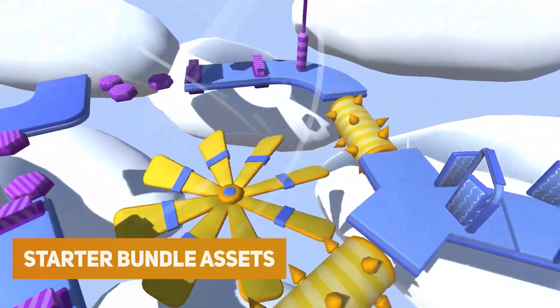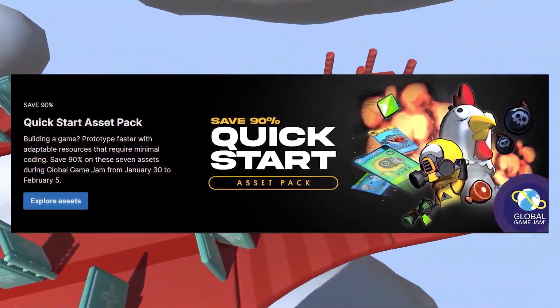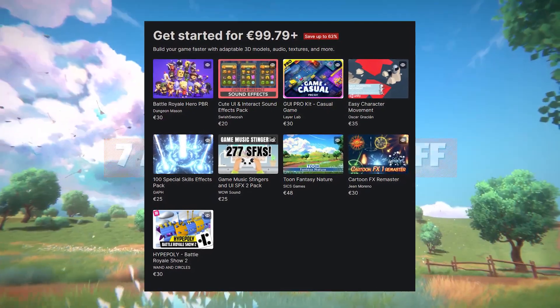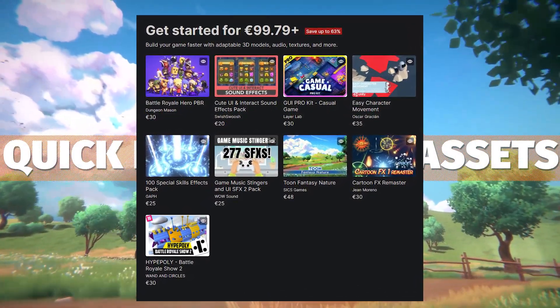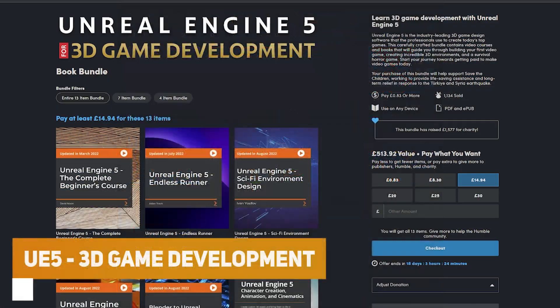Unity still has their Quick Start Asset Pack — I do have a video where you can check out everything individually. It's currently at $99 plus, but it's still a saving compared to buying all of these individually.